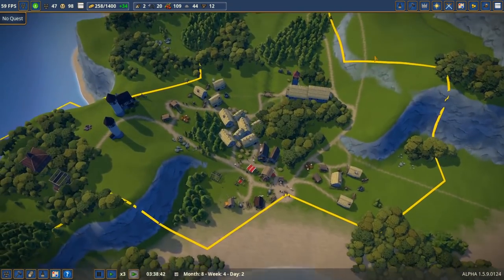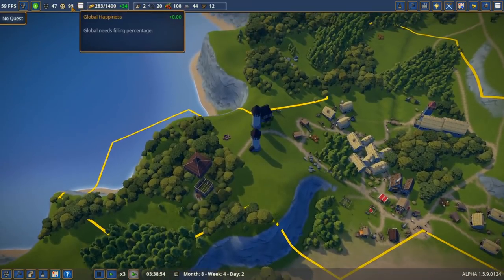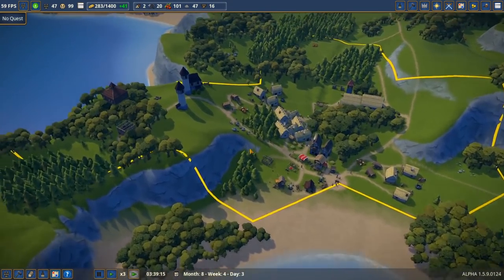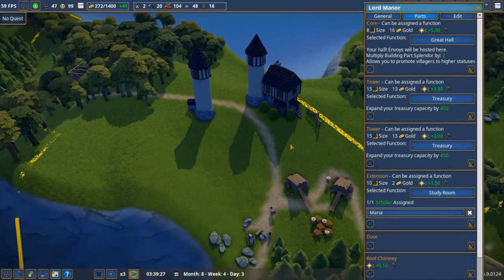I want everybody using my cool roads. Look at this — we've got no warnings, happiness is at 98%, money's just pouring in. We'll be able to go on quests and bring in even more cash. Our lord manor is definitely holding a lot of good money for us.